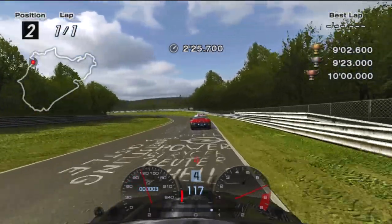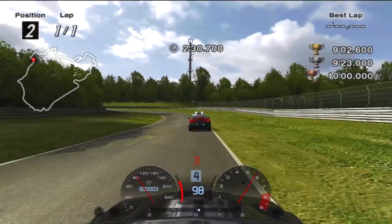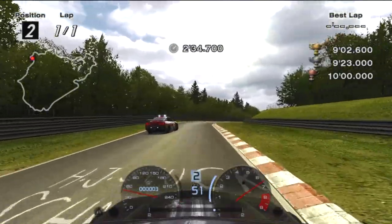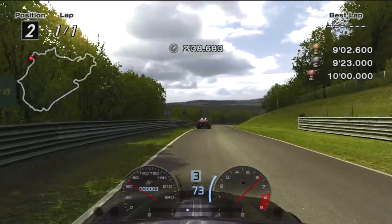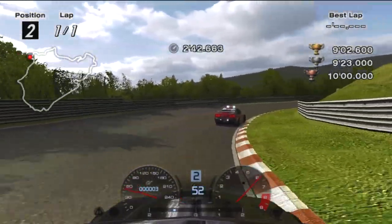Brake at the white graffiti to swing around the first turn. Then brake after this shadow for the next, exit wide to take the next turn narrow and end on the left. Aim for the inside of Kallenhard before braking at the curb, and don't get on the power until after you've passed this barrier.